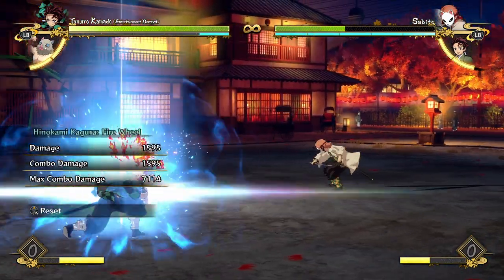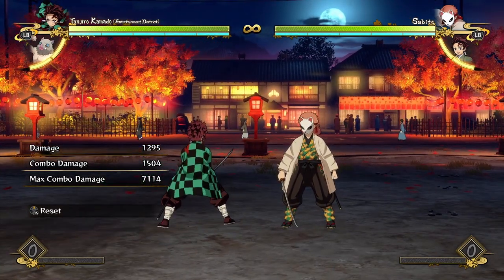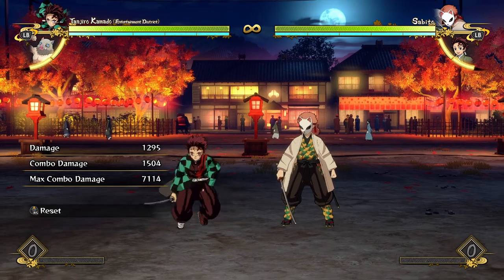If the opponent is airborne, that's your only real way to combo, because your firewheel will not combo on airborne opponents. So just make sure you have that in your arsenal if you do get a hit on the opponent when they're airborne, but just make sure you try to keep them grounded, because that's where your combos are better.